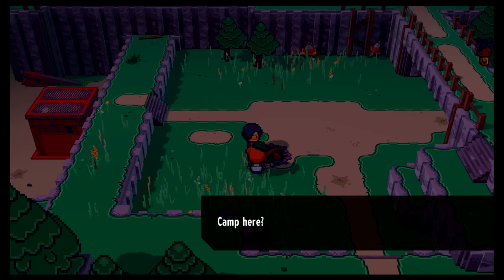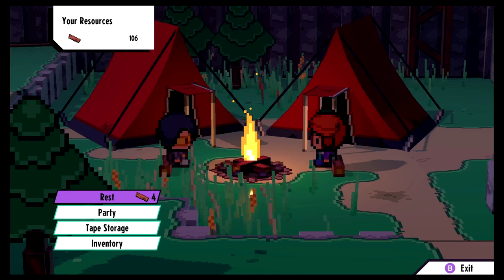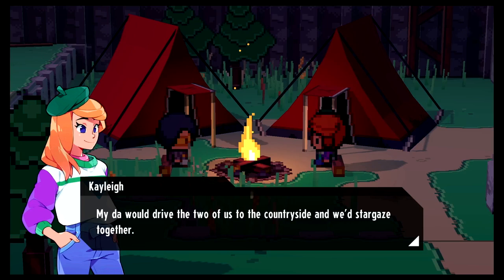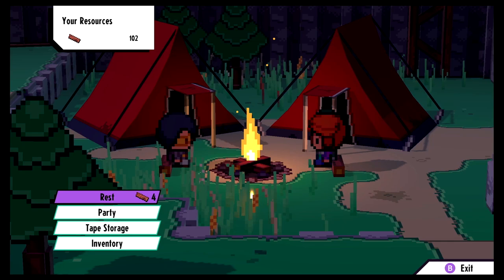We camp here — we need some wood for the fire. Tape storage is pretty cool. We're going to rest, using four of our 106 wood. Story dialogue: 'I used to go camping a lot when I was a kid. Ireland has a bunch of great places to camp out. My dad would drive the two of us to the countryside and we'd stargaze together. Camping with you makes me nostalgic for that time.' And that's a good night's sleep.